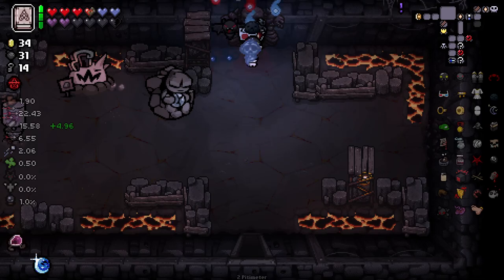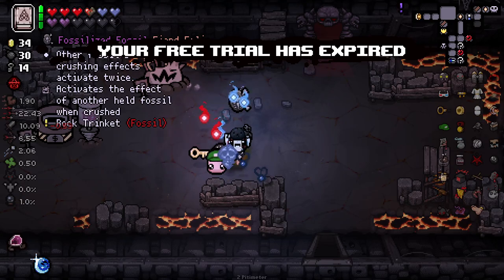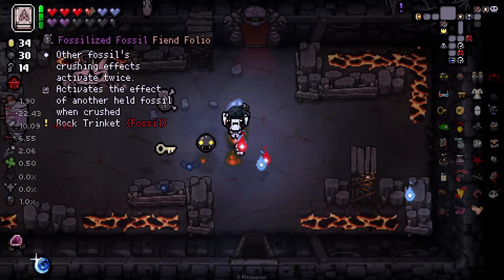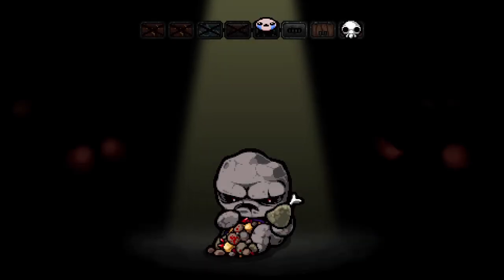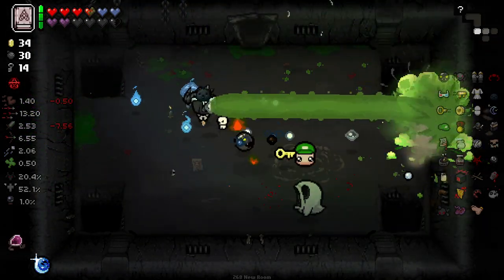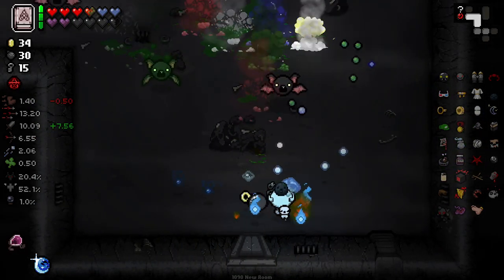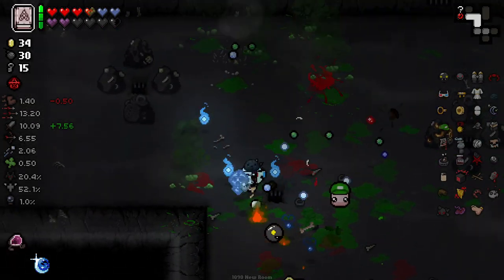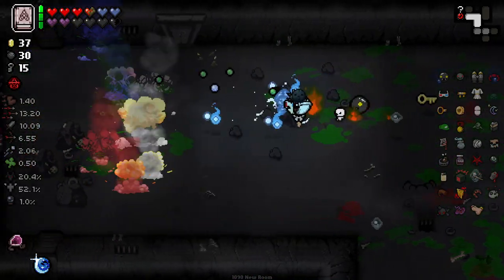Do we have the smelter boy on this floor? I can't remember. We do not. Other fossils crushed effect activate twice. No, that's super interesting to me. I'm good to leave stuff every now and again. I don't need to take advantage of every little thing. I think pretty much from now on, we don't really need to worry about smelting stuff anymore. I think we're at a point now where this run is pretty set and done.